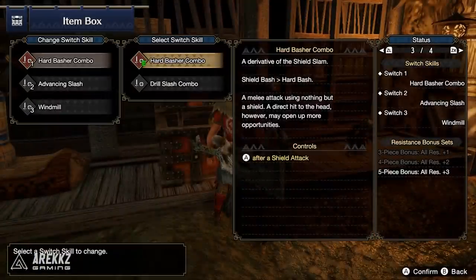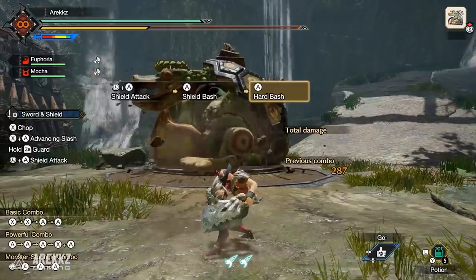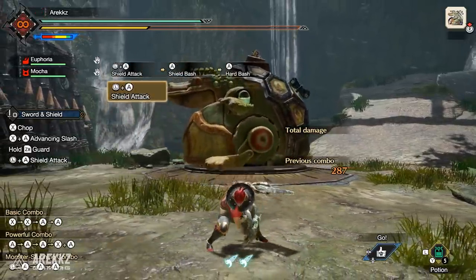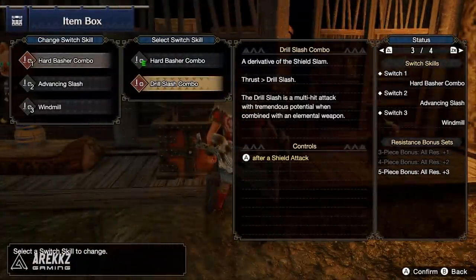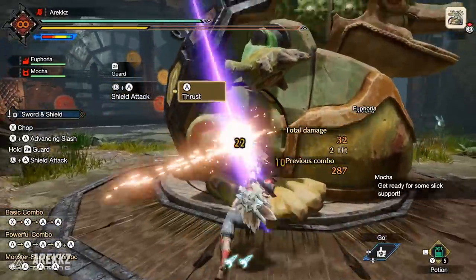For the Sword and Shield, your default option in slot number one is the Hard Basher combo — your standard shield bash combo, which does KO damage though it's not necessarily the strongest. Alternatively, you have the new Drill Slash combo, which is fantastic for elemental and status, and also has great raw damage potential. This sees you plunge your sword into the monster and then rip it out, hitting multiple times.